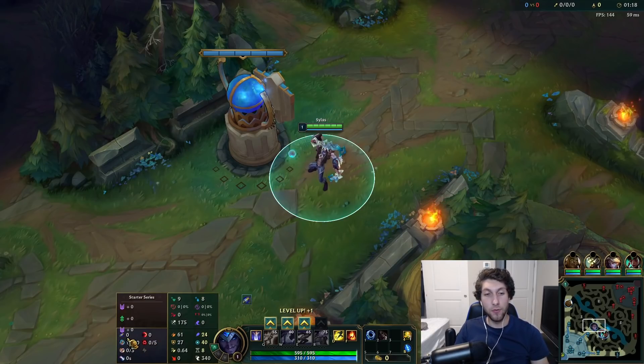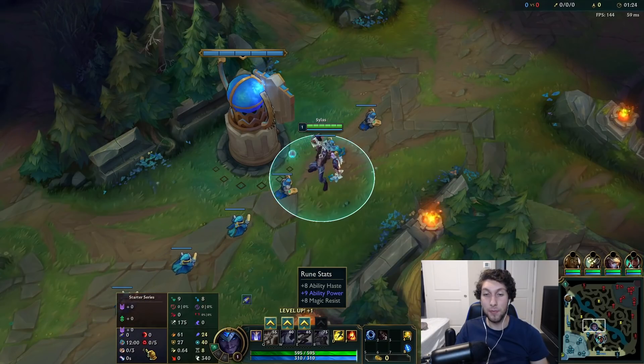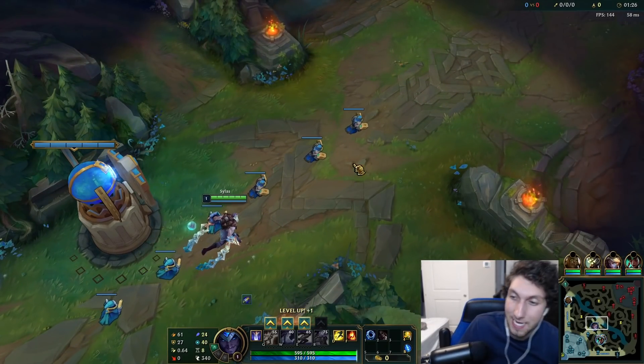So we'll start with the runes. The runes are First Strike, Magical Footwear, Biscuit Delivery, Approach Velocity, Sudden Impact, and Ravenous Hunter with plus 8 ability haste and plus 9 AP.